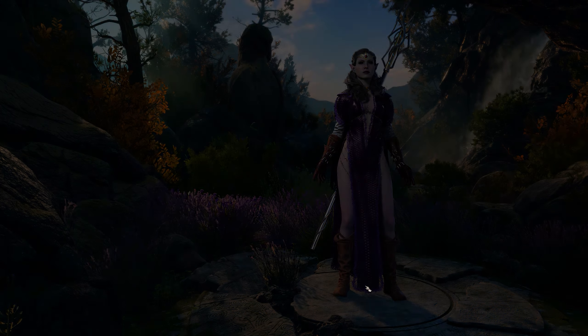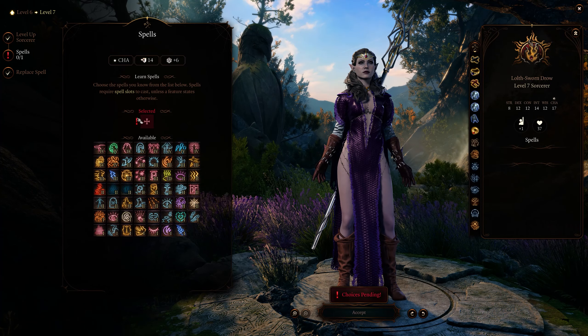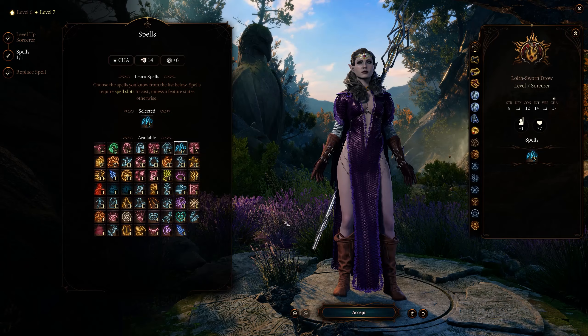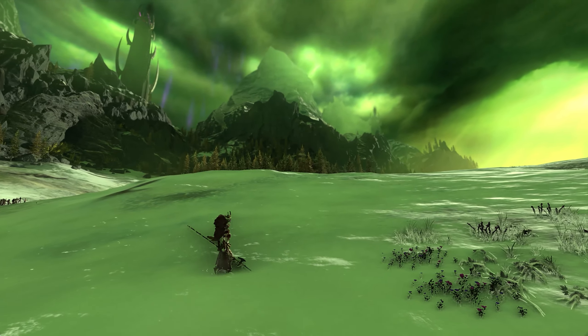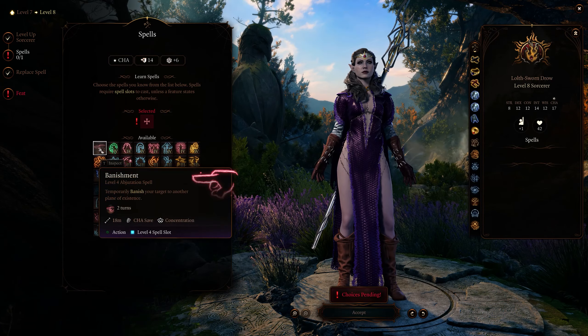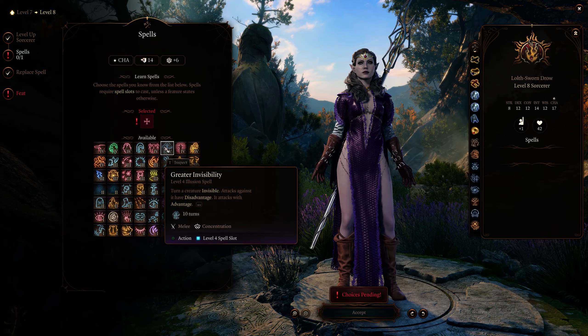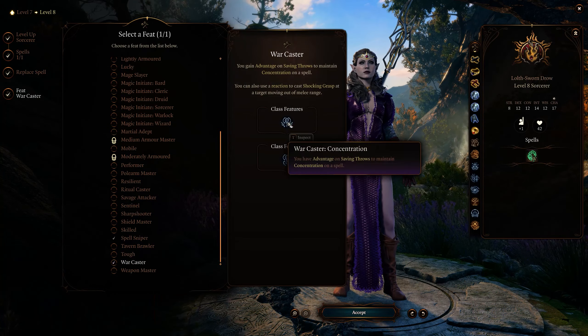At level 7 it's our first tier 4 spell and Ice Storm is my pick — area damage that covers the ground in ice making it harder for all to move through. Sounds perfect, especially given where Morathi normally lives. At level 8 it's another spell; I'm going with Blight for more damage. We can also grab another feat and this time it's War Caster, which lets us deal more magical damage as reactions and makes it easier to maintain concentration on active spell effects.